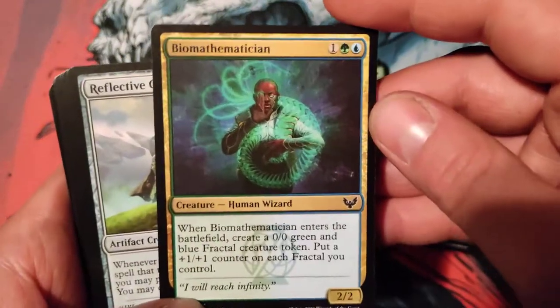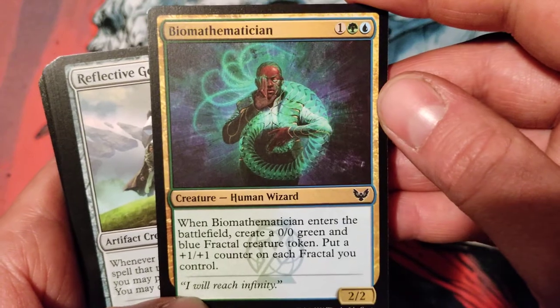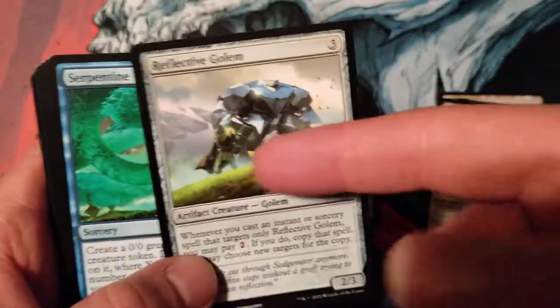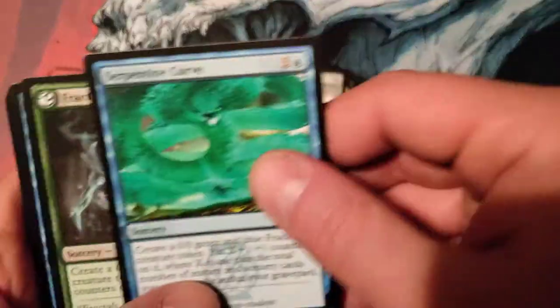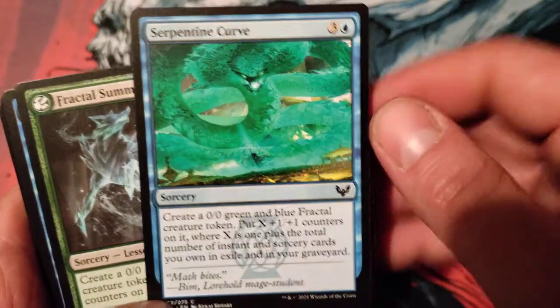Runner again. Eureka Moment again. Colony again. Charge Through again. Man, this is a pretty decent deck — I'm very impressed. Mathematician — ETBs, gets a little counter on it. A lot of creatures, a lot more creatures. Reflective Golem. I actually had a glitch where it wasn't allowing me to get the counters, so that was fun — that was absolutely not tilting. You guys will never get to see it, but it was pretty fun.